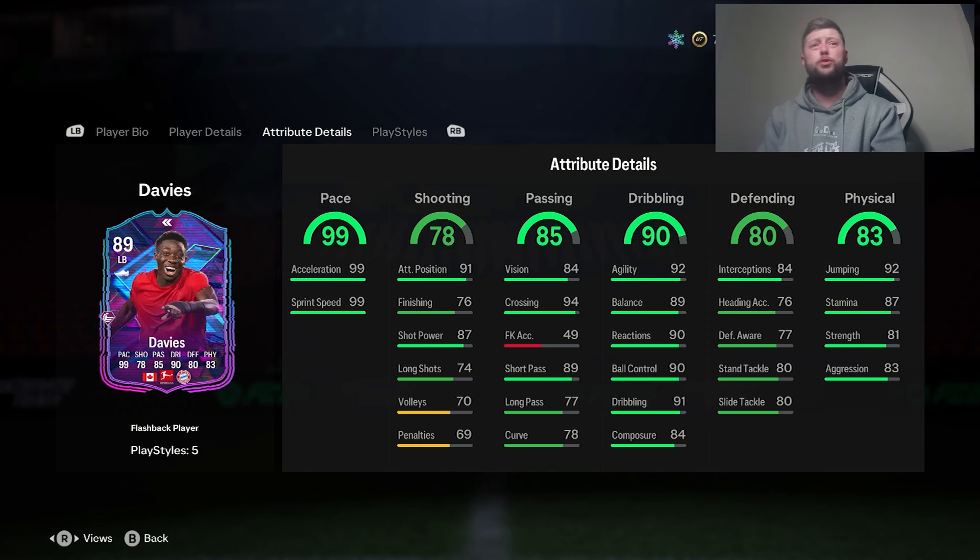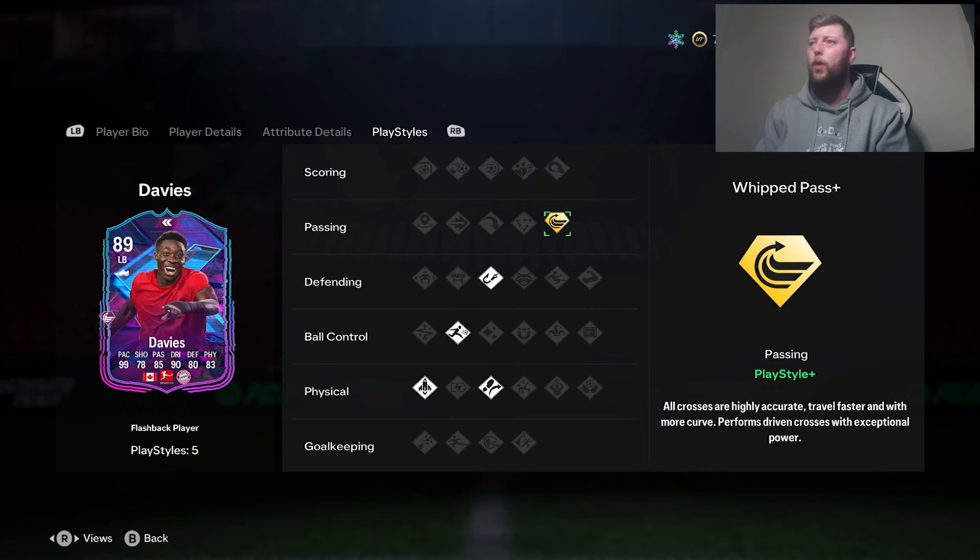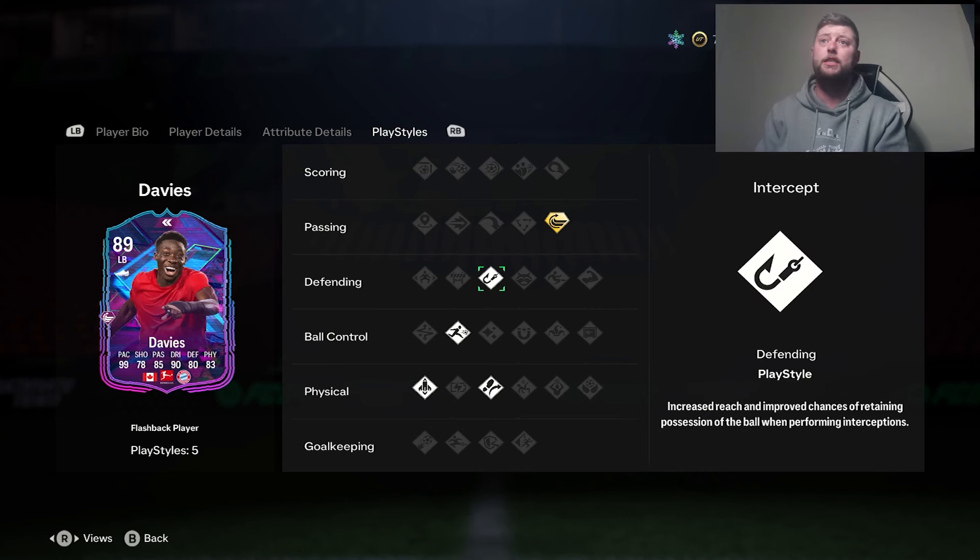Dribbling-wise, looking good — composed with a bit of an upgrade. I don't know what his previous card was. He obviously had a Thunderstruck, I believe, which was an 87. In terms of the difference, we've got +1 pace, +4 shooting, +2 passing, +2 dribbling. His composure was 82, so he's only gone up by a plus 2. He has got the Whipped Pass+, which is very nice indeed.